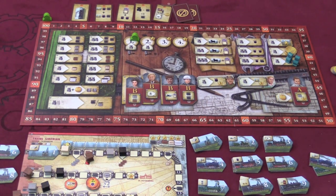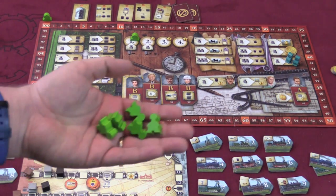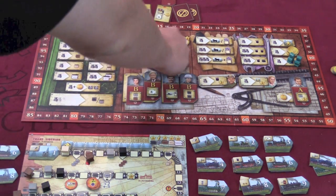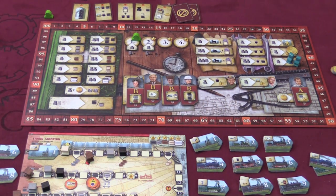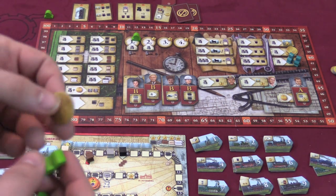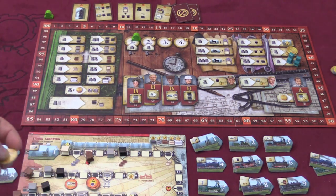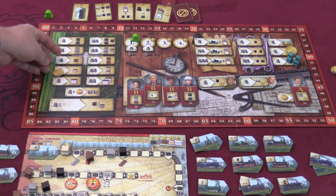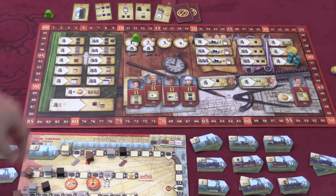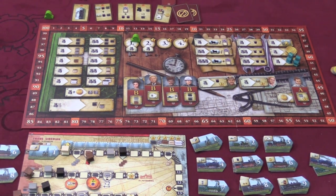Now let's talk about basic gameplay. Each round, each player is going to have five workers, and players have pieces to show what turn order they go in. On your turn, you place one or more workers in one or more spots. Players also get coins as the game goes by — they start with one — and you can use a coin as a worker. So for a one-worker spot, you could place a coin instead of a worker. Some spots require coins; for example, one spot requires both a coin and a worker.